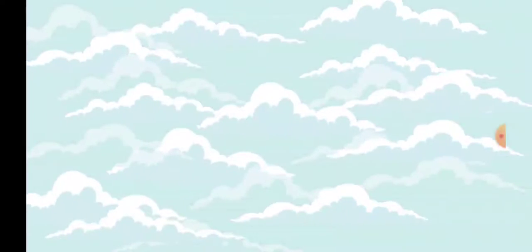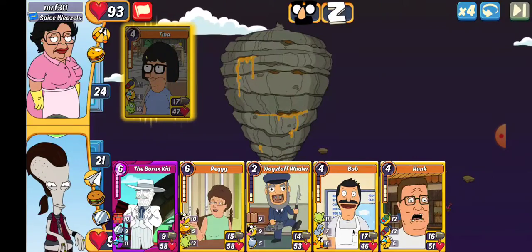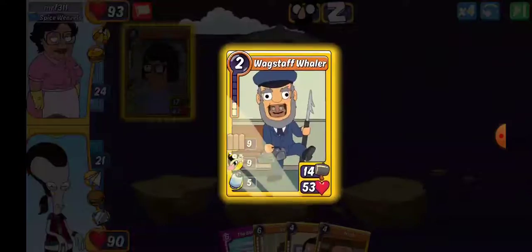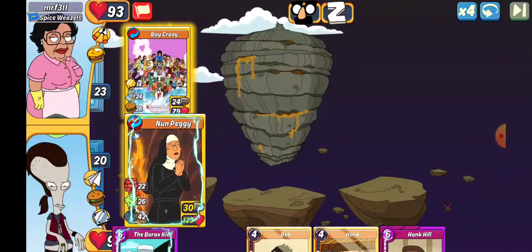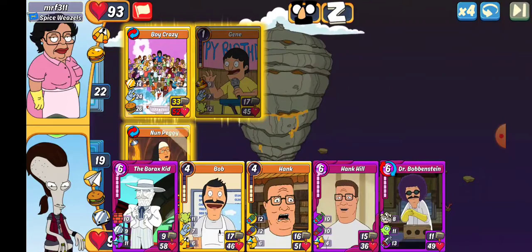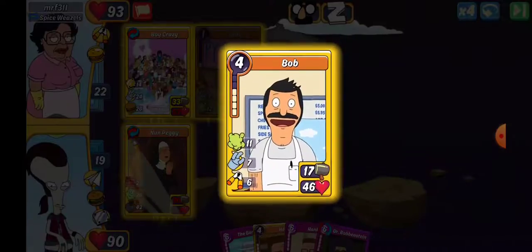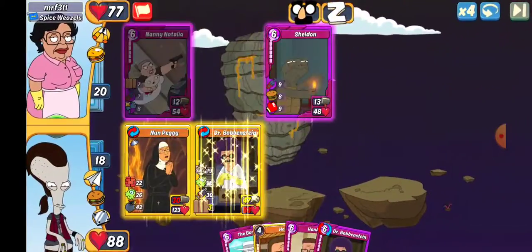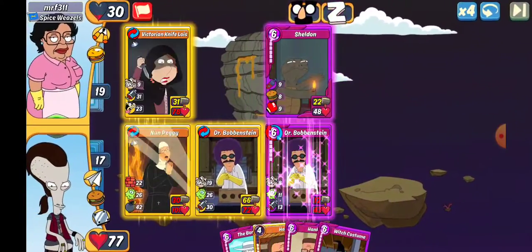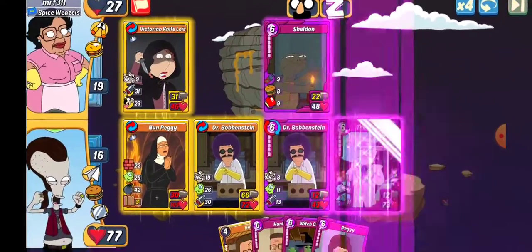We got Mr. F again. There's a Tina, and I don't get the right cards, so we're going to go Bobbinstein. We're going to go Wagstaff Whaler. They throw something else entirely. We're going to go Nun Peggy and then bomb everything out of Slot 2. They aren't punching or anything, so I think I can get away with a Bob there. He's not going to hijack enough of that, and he's going to get blown up by the bombs anyway. They make a Victorian knife — it doesn't matter at this point. Let's throw a Borax Kid out there and take that win.